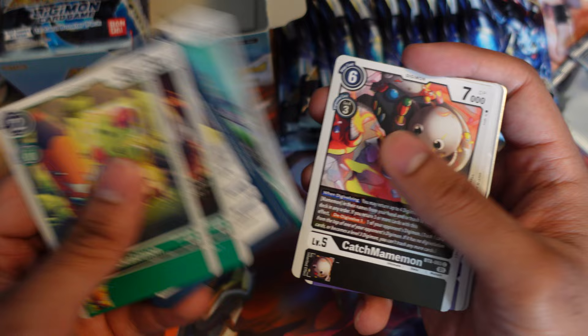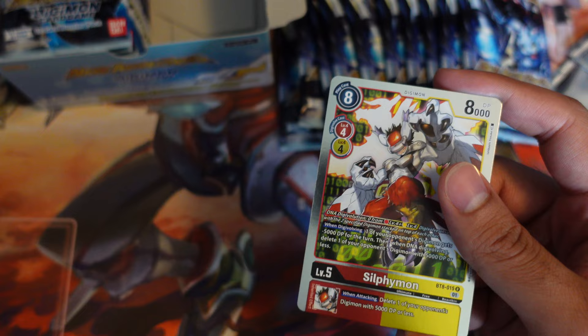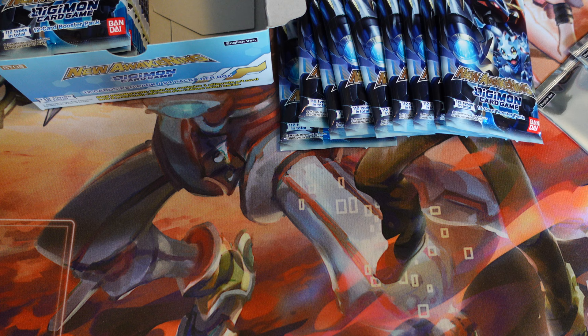Got Pissmon, new Digisorption Digimon, another Catchmamemon, Marsmon — I think this guy's Olympus 12, right? Yeah, another Olympus 12 there. Plasma Shot, Terriermon, Agumon, nice. And then our Silphimon — Agumon plus Silphimon for our rare. Silphimon is a really, really powerful DNA Digivolution Digimon.